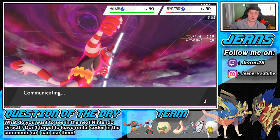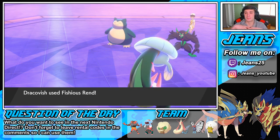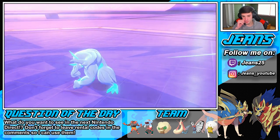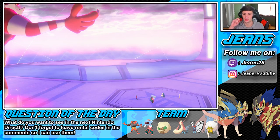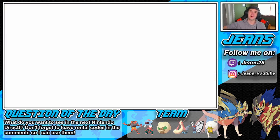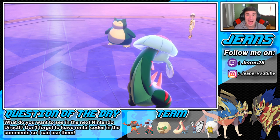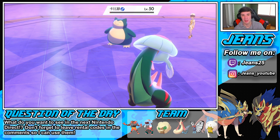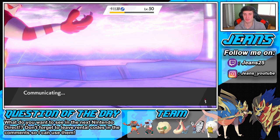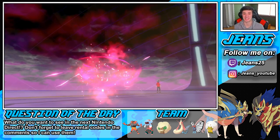I'm still going for the Choice Band Fishious Rend — I think that's just a better play. Fishious Rend pops and takes out Grimmsnarl — get him out of here! Flare comes through doing big damage onto Snorlax, might even KO — let's see. It's not even Sashed, it just survived on one HP with a Berry. It just thought it was gonna get off a Belly Drum — but Match 2 is in the bag! We got this one easy!